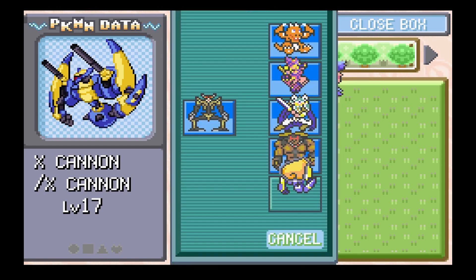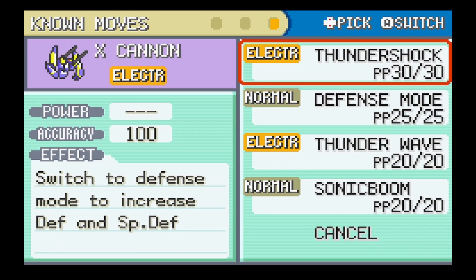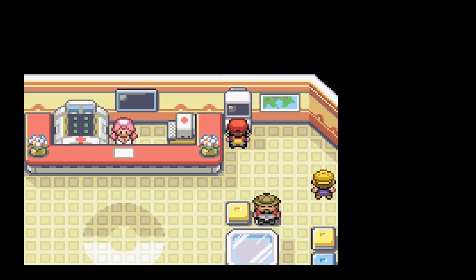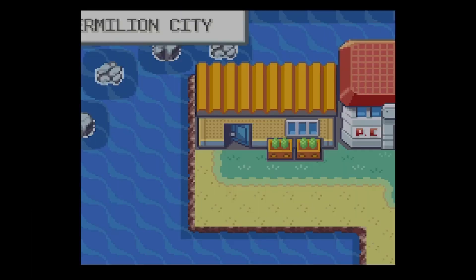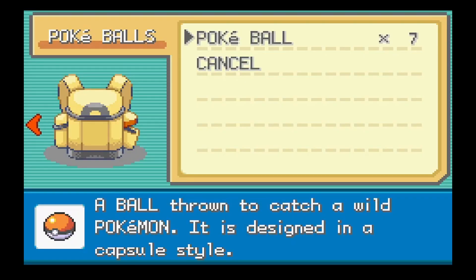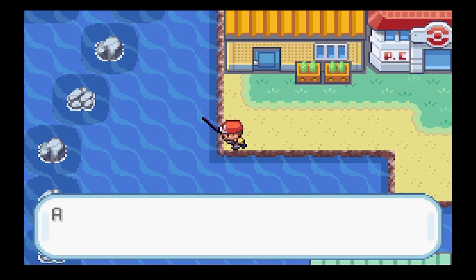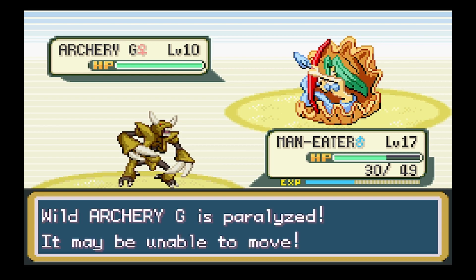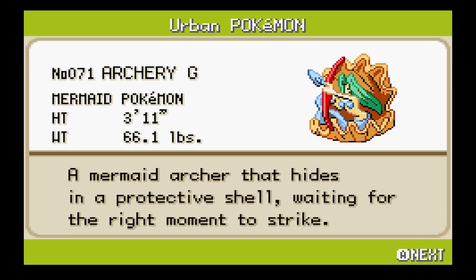Welcome to the party X-Head Cannon - are you pure electric or electric-steel? You're pure electric. Yeah, that's an excellent pickup. There might be a chance we get something cool with the Old Rod. It's a Red Archery Girl - about the mermaid Pokemon. A mermaid archer that hides in a protective shell waiting for the right moment to strike.